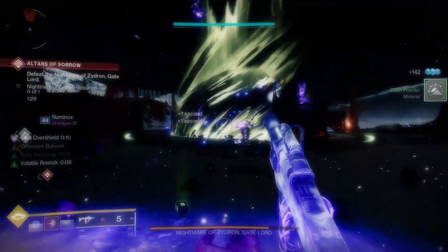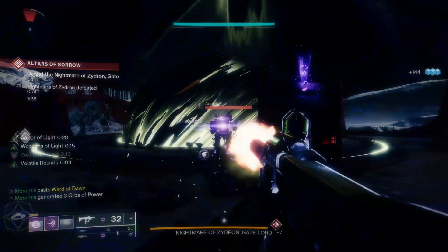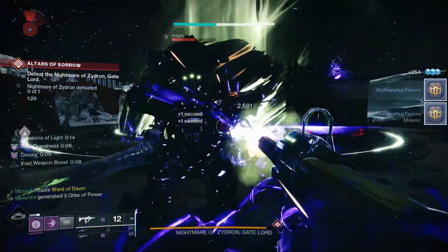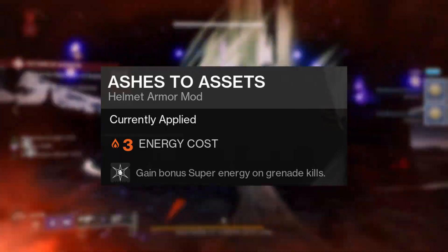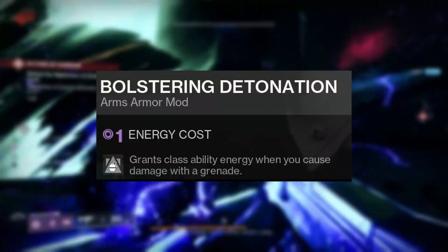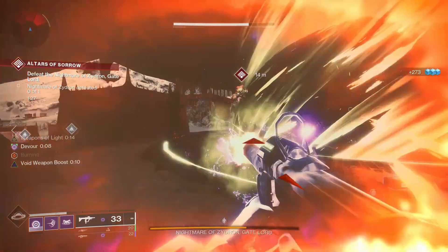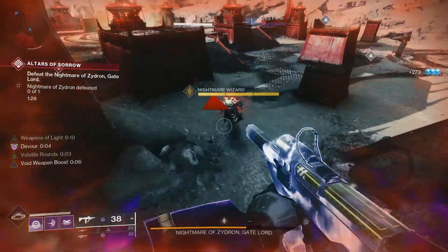For minor mods, equip Harmonic Siphon — rapid final blows with void weapons will create Orbs of Power, helping us activate Devour at a consistent rate. I'll also be equipping a copy of Ashes to Assets for super energy on grenade final blows, since we'll have an endless supply of grenades. On the arms you can equip Bolstering Detonation mods for class ability energy when dealing grenade damage. If you're in endgame content, however, you can just equip whatever champion mods you need for the activity.